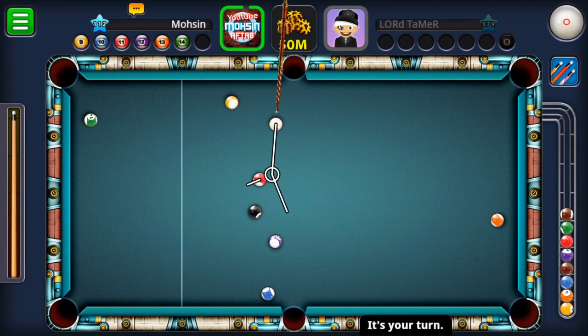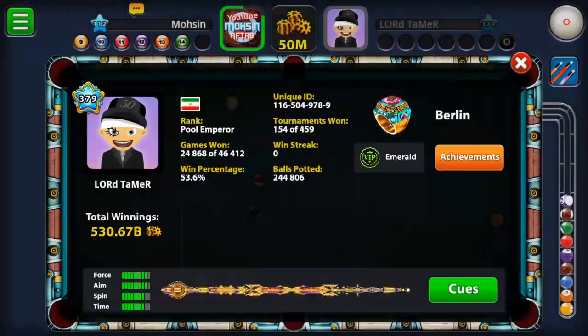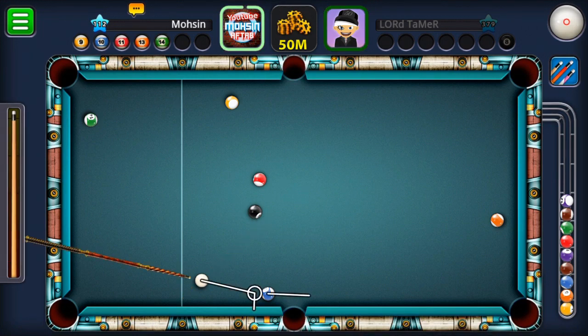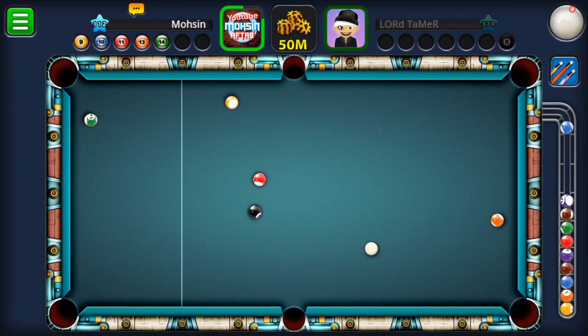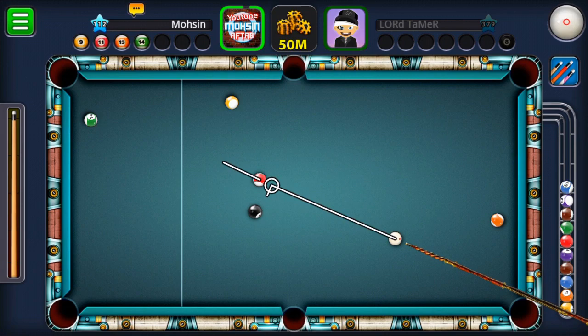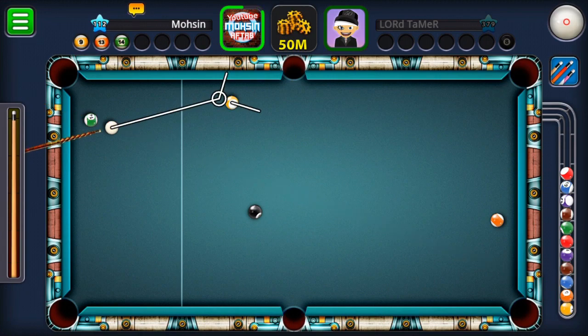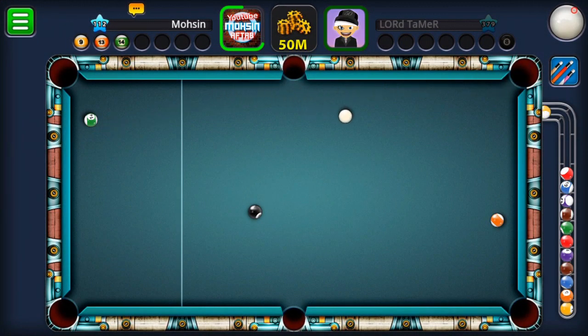This guy, level 379, actually messed up on the black, which I wasn't expecting at all. Now the black is in the middle of the pocket — easy shot, either on the top or bottom for the bank shot. You guys know that if you give me a free table in a Berlin game with the black near the middle pockets, our opponent doesn't stand any chance.